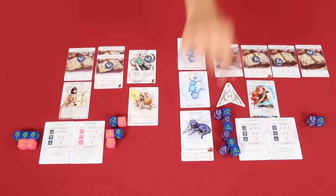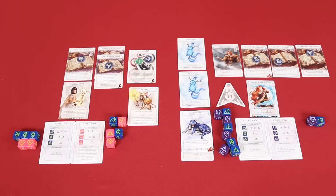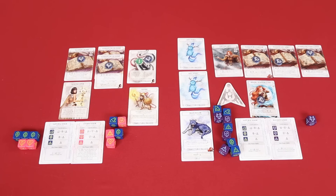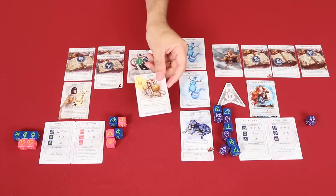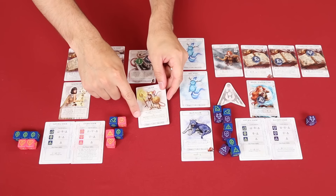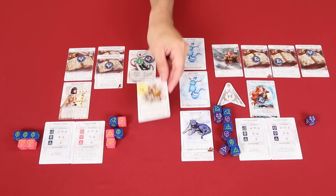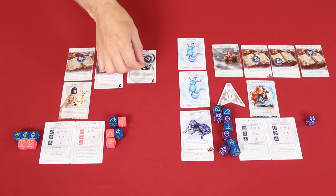As his side action, Luke uses his Phoenixborn's main ability, costing a leaf die — and it does two damage to a target unit. Goodbye, Gilder. When the Gilder is destroyed, I can place one status token on a target unit. I place it on my Silver Snake, so now my Snake has an attack of two.